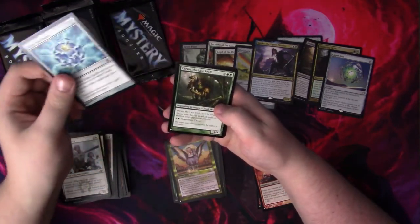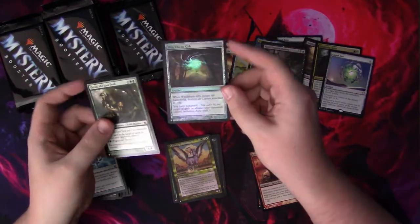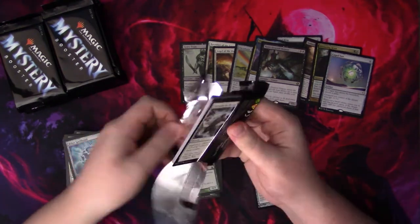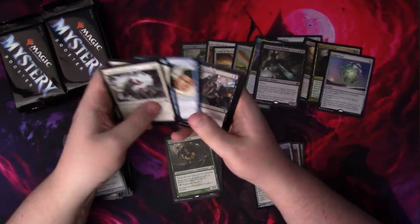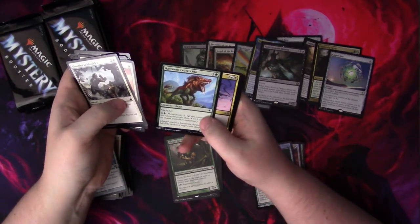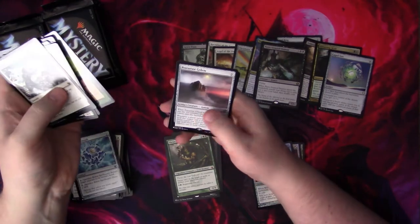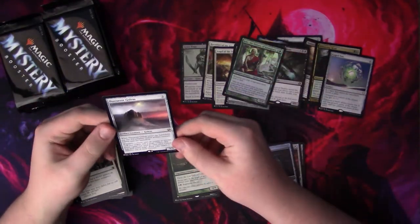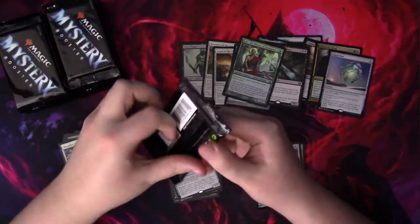Aether Spellbomb — that spell is bomb, yo. Thrun, the Last Troll — pretty good. Runescar Demon is definitely up there. Witch Bane Orb is next to nothing I think. Mental Blast — that's a good card. Gobbled Warpang. Dragon Scale Boon. Ravenous. Lucro Coda. Cathari Remnant. Blossoming Sands. Centaur Glade. And a Precursor Golem. Reki, History of Kamigawa — I think he's over a dollar, so I'll throw him up there.